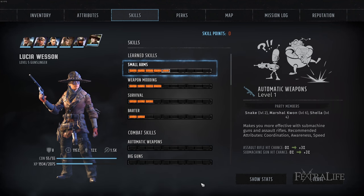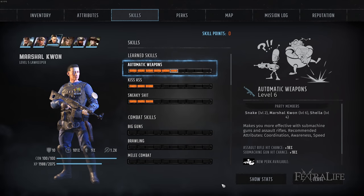Lucia has weapon modding, which can be dumped onto a character that stays at HQ and is subbed in when you need to mod your gear. However, if you'd rather not do this, there's nothing wrong with her skill spread — though this is a potential of three skill points wasted. Quan has sneaky shit, which frankly is not as good on a character that uses automatic weapons as it is on a sniper or rocket launcher user. This means you'll likely waste his points into sneaky shit — again, three skill points wasted. That's not terrible, but it's the reason I suggest not making any companion a character with three non-combat skills.